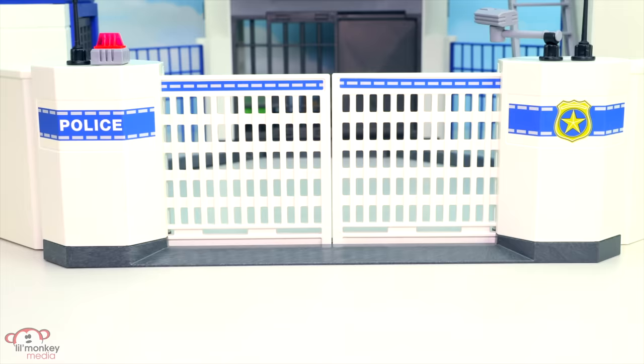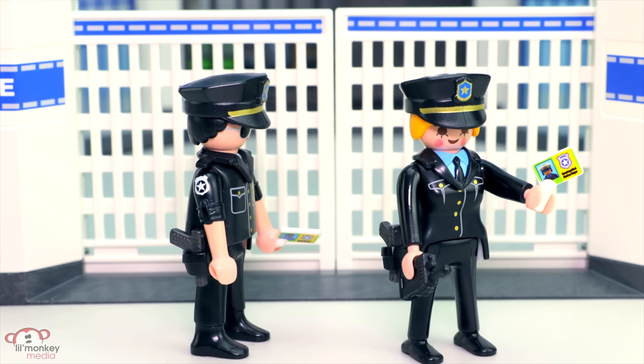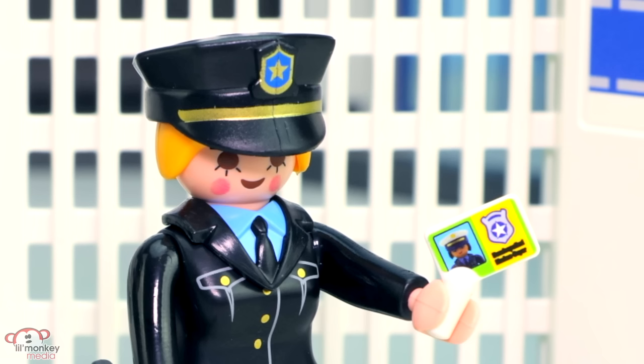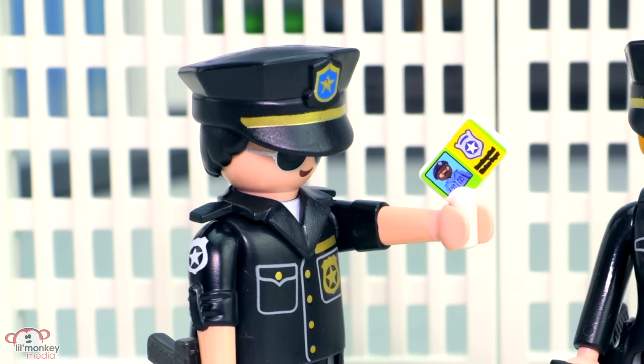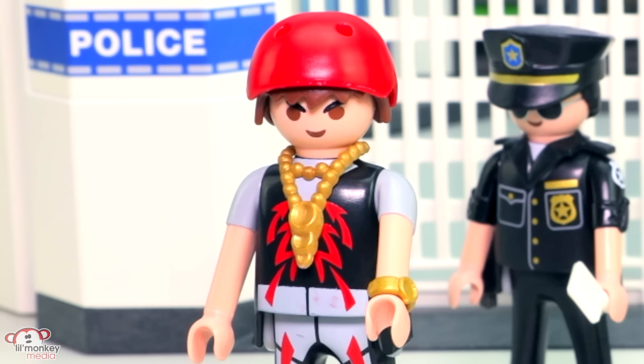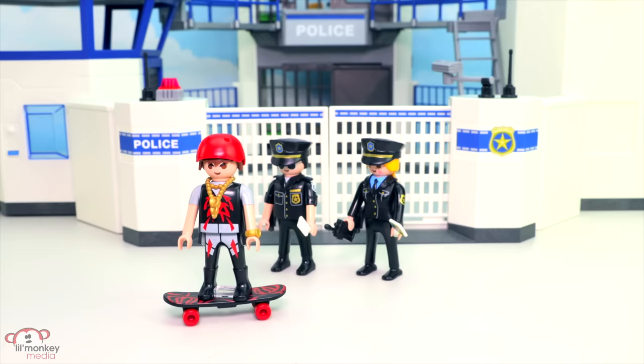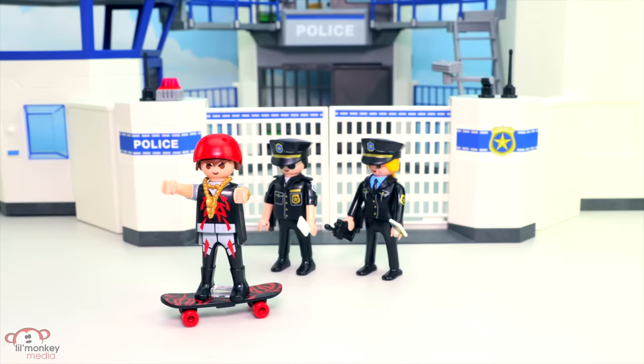Let's meet the characters that come with the set. We have two police officers with slightly different uniforms — our girl has a walkie-talkie, both have side arms and a security badge. Funny thing is the pictures on the badges don't even look anything like the characters. Here comes our final character on his skateboard — check out those eyebrows, makes him look like he's up to no good. He's got a fancy gold chain and watch. I think he stole those. He came down the wrong street — he better get going as those police officers look interested to talk with him.